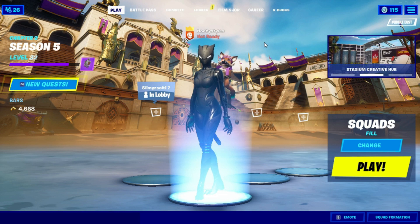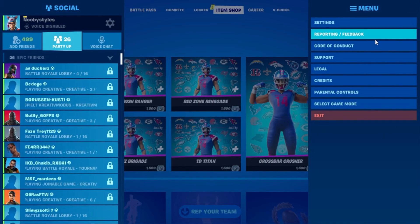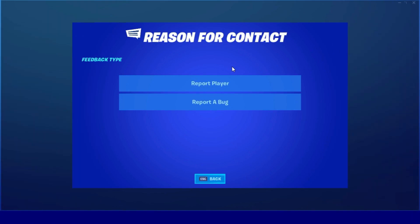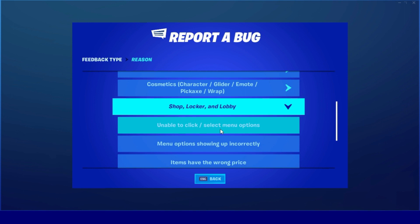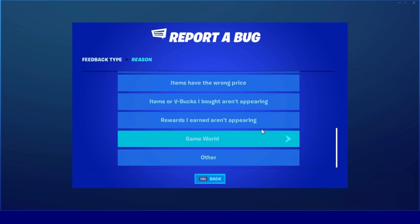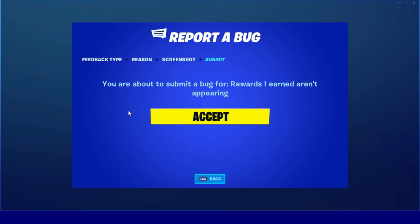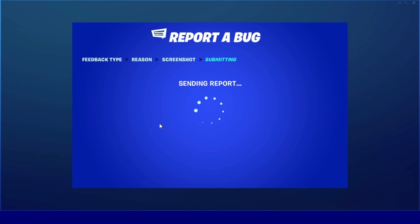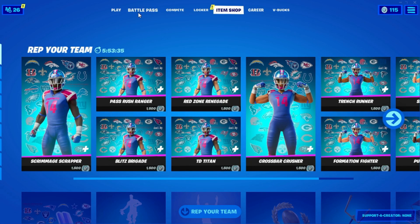To get the Fall Guys skins for absolutely free, go ahead and go into the menu, go into Report Feedback, click on it, and click on Report a Bug. Go down to Find Shop, Locker and Lobby, click on it, then click on 'Rewards I Earned Aren't Appearing.' It will take a screenshot — just press Continue and then press Exit, and let it send. After that, close this menu.